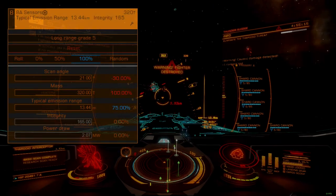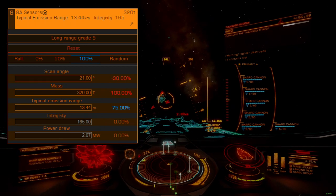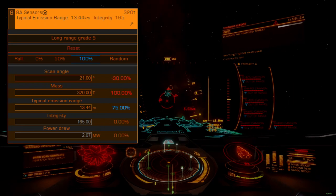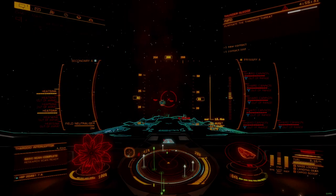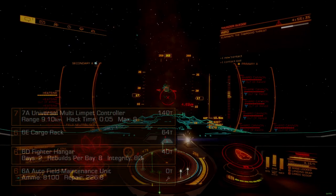The sensor package is 8A long-range engineered. Since we are slower than a typical AX ship, we want to be able to see threats coming from farther away — positioning is important with the Anaconda since it lacks the raw maneuvering power of the Corvette and the speed of the Cutter. The 5C fuel tank is left unchanged.